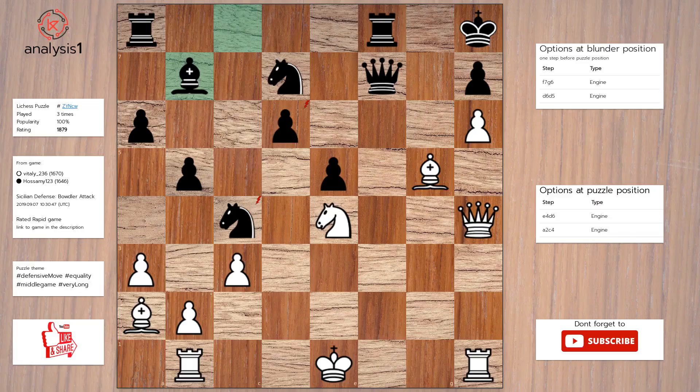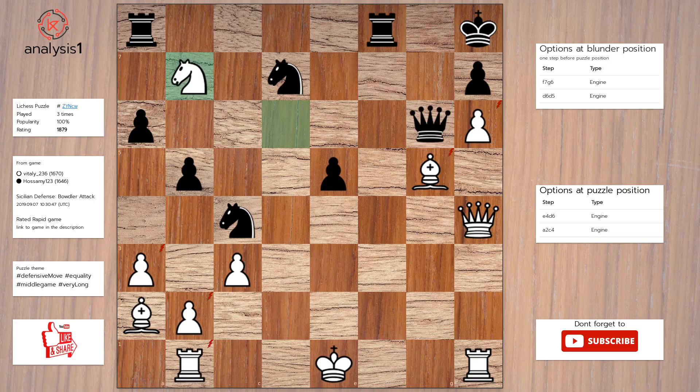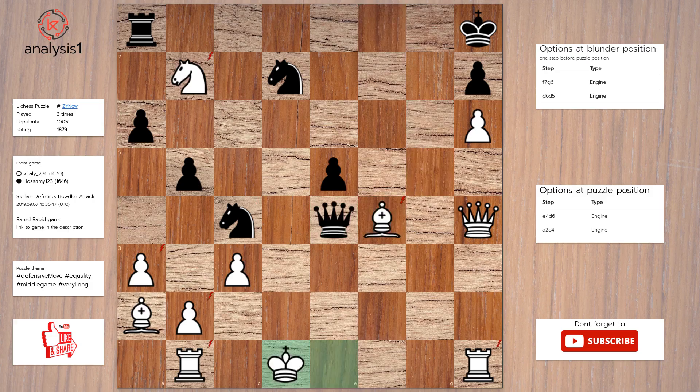Another puzzle. Threats in the puzzle position are: knight takes pawn; bishop takes knight. Here are the checks: bishop to f6, check. The answer to this puzzle is: knight takes pawn; queen to g6; knight takes bishop; rook to f4; bishop takes rook; queen to e4, check; king to d1.